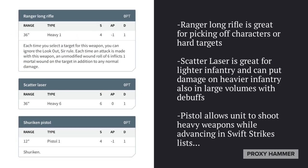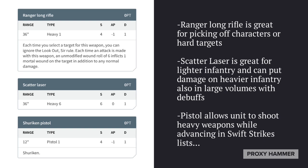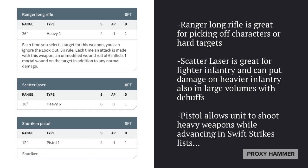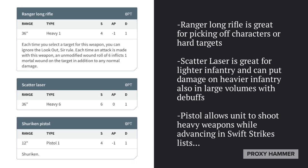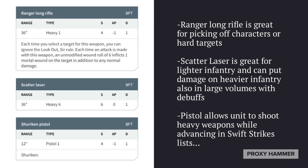For weapons, they have the Ranger Long Rifle, which is fantastic for picking off characters as it deals mortal wounds on wound rolls of a 6 — good synergy with Stranded Fae. The Scatter Laser is great for taking out lighter infantry, and with the right buffs can threaten heavier infantry too. The pistol allows the unit to shoot heavy weapons while advancing in Swift Strikes lists.